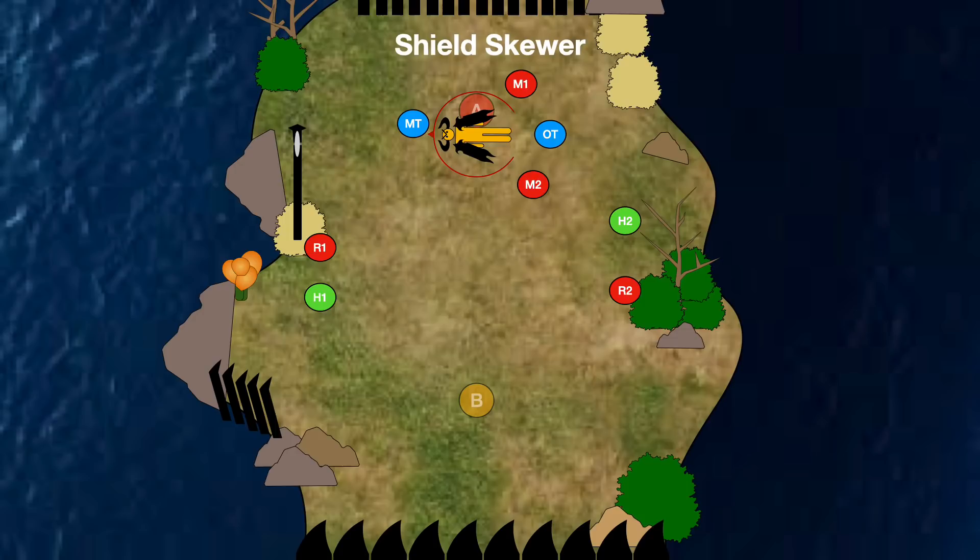First up is Shield Skewer — this is just a light-hitting tank buster. Shrapnel Shell is a slightly harder-hitting tank buster. There's no cast bar and no animation to show you this is happening, so you just need to adapt. Winds of Tartarus is an untelegraphed AoE that hits around melee range, so your melees are going to take some light damage here.